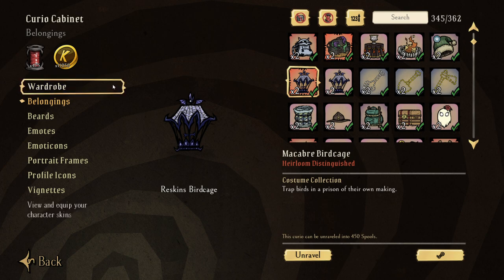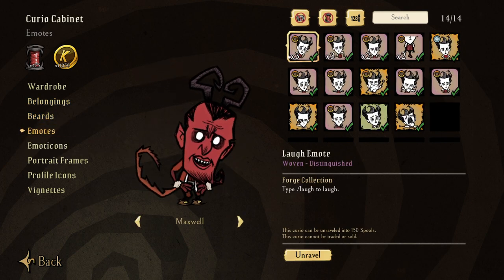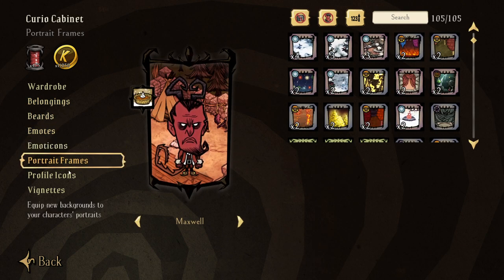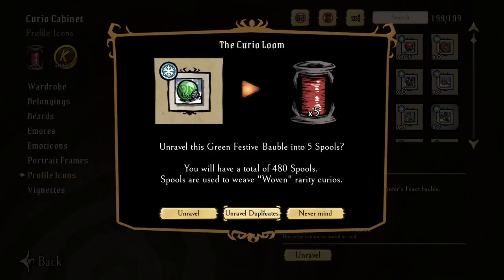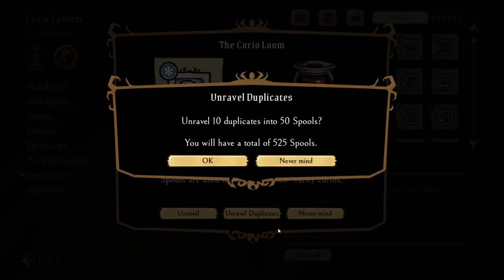If you want ultra free stuff, just play the game. You'll get up to 15 potential drops a week, which could equate to around 2,000 spools if you get extra lucky and play every day. Look through all of your stuff - emotes can be unraveled, everything can be unraveled, profile icons can be unraveled. I have so many of these, and unraveling my duplicates gives me extra spools.